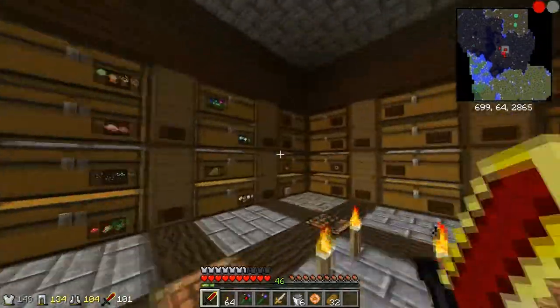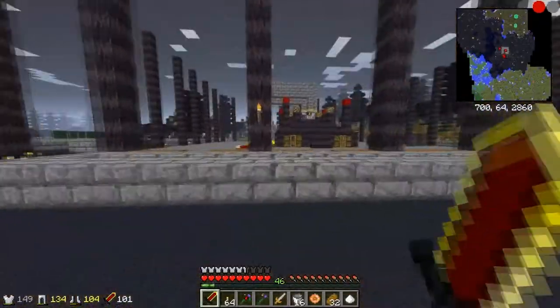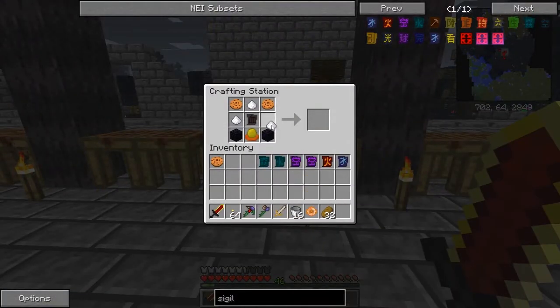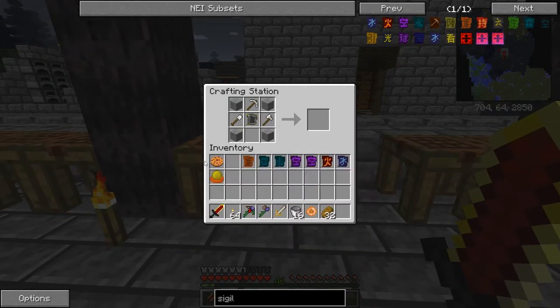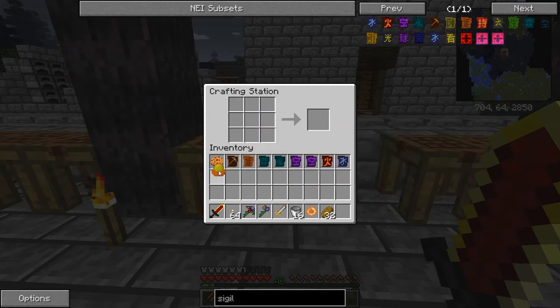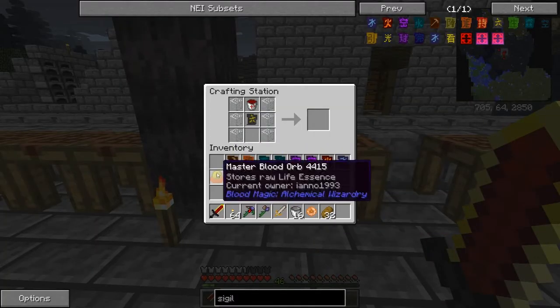Let's grab some sugar - I was almost prepared. Even if I prepare I derp up. Let's do this. Haste sigil - this will give me haste of course. The next sigil is a cool one: sigil of the fast mine. It will give me mining haste, I think it's haste.